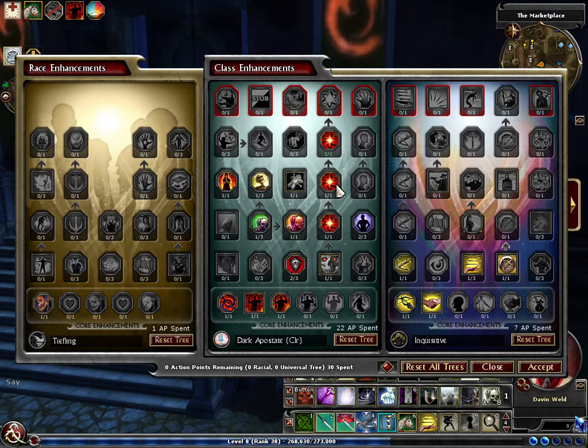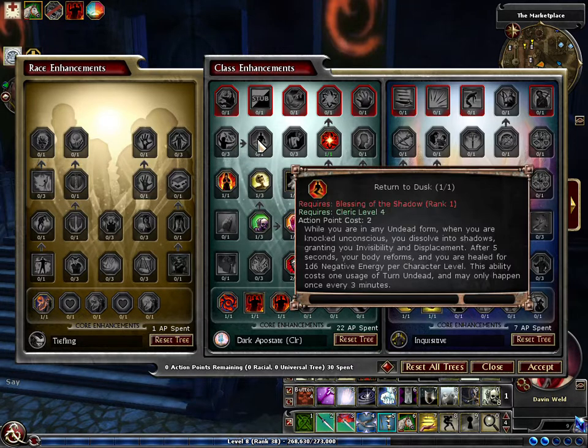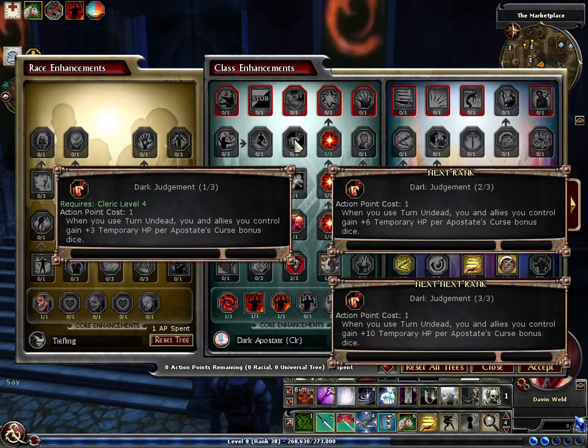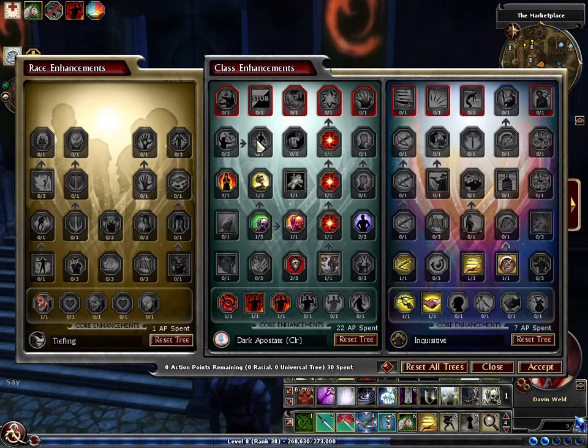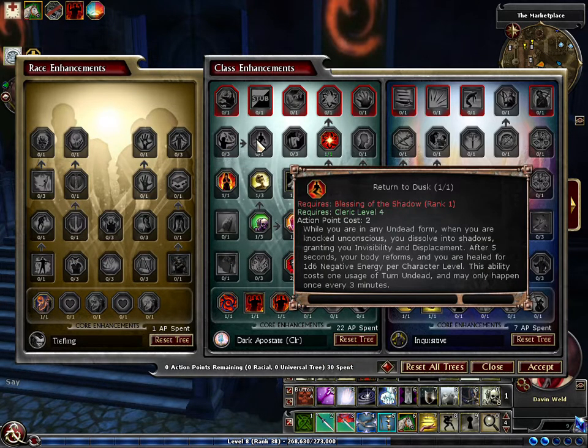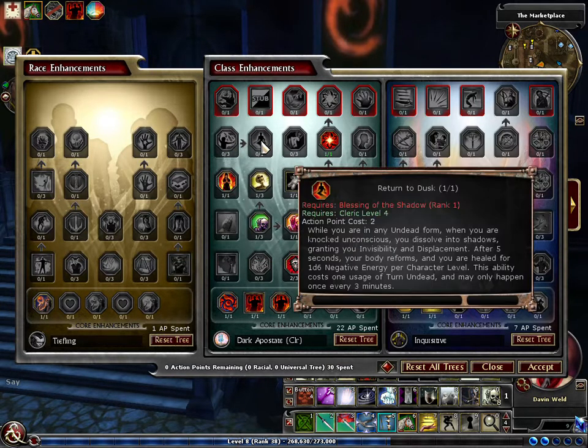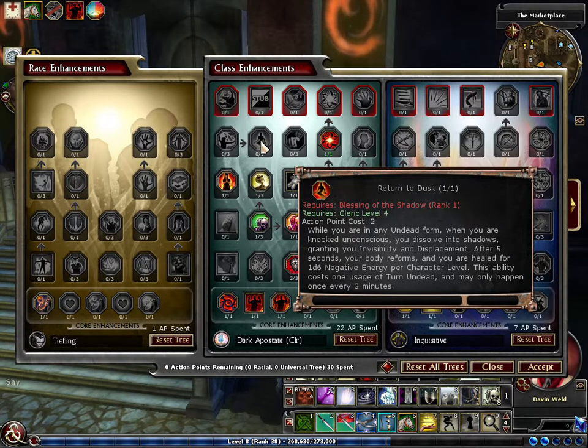I'm having fun with this so far. I'll probably put about 6 more points in this, just to get these — because return to dust, it's like it's way too good. I haven't been knocked unconscious yet, but I'll heal for 1d6 damage per character level if I'm knocked unconscious.